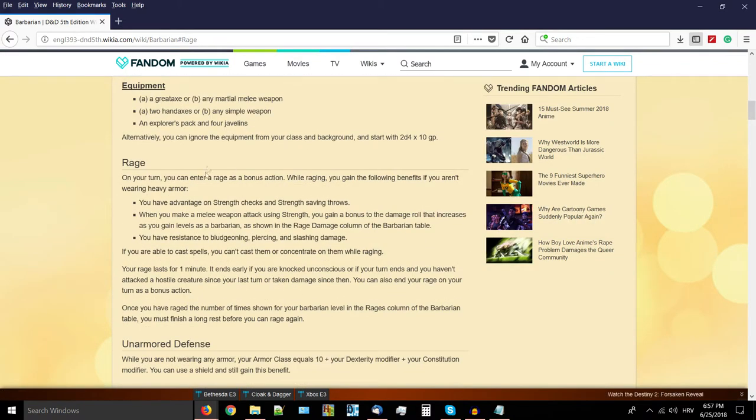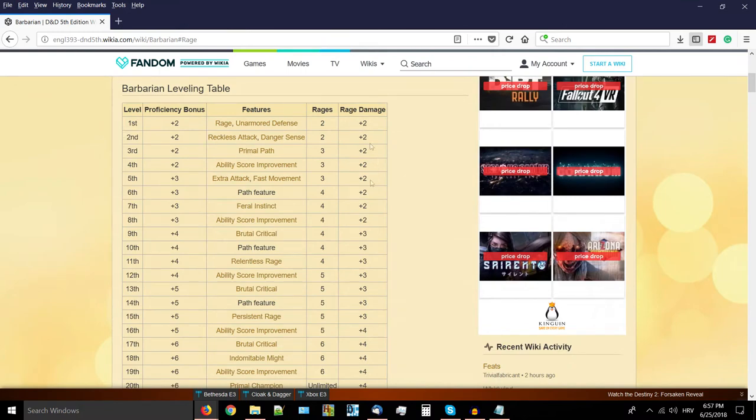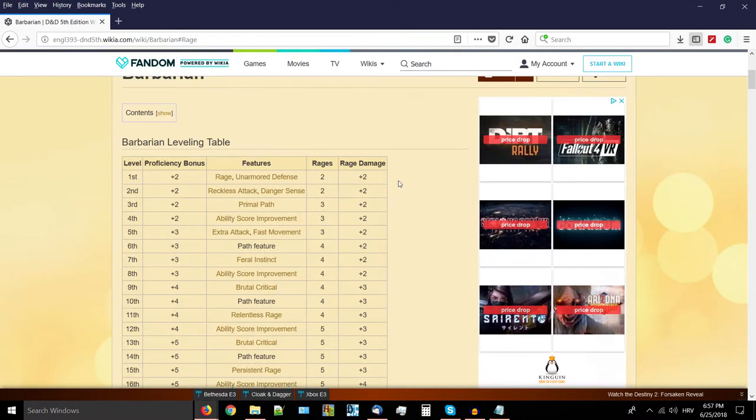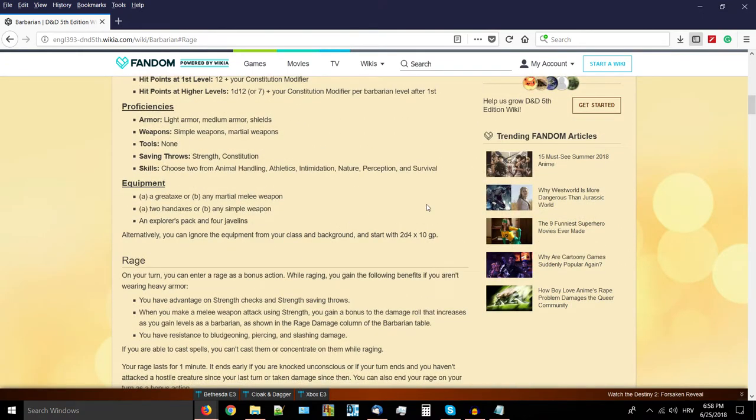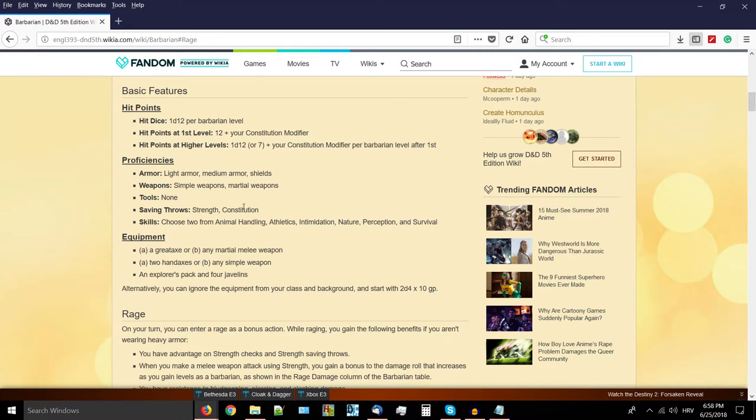Rage is obviously probably the most important feature of this class. It goes off of strength, enables advantage on strength checks and saving throws. When you make a melee weapon attack using strength you also gain a bonus to damage rolls, represented in the class table all the way up to 20th level. The damage increase is not that significant at first but later it really stacks up because you also get Extra Attack and other features that increase your damage. You're delivering a lot of damage with single blows - more than probably any other class out there.